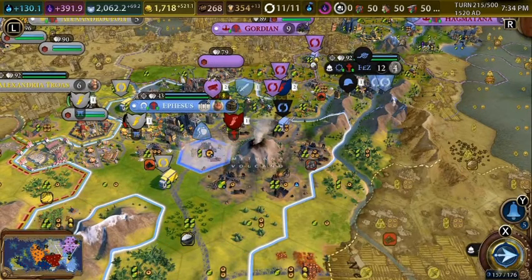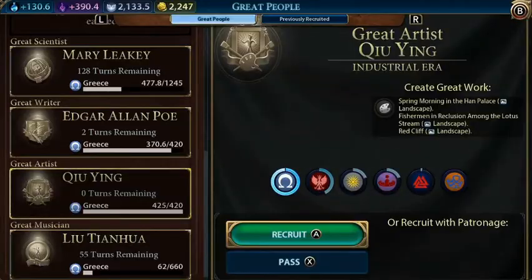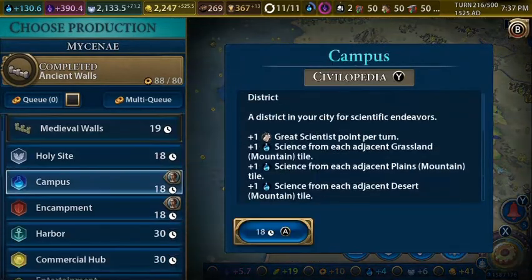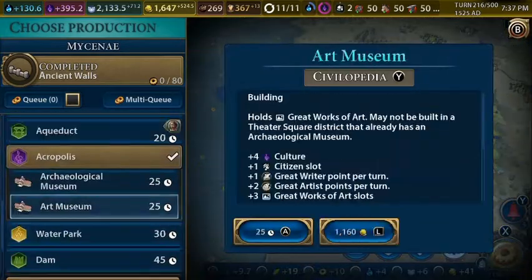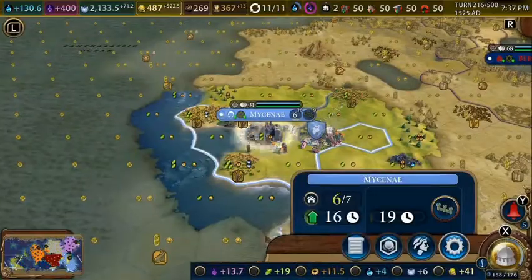We'll start repairing our tiles and go to the next turn. We got ourselves a great artist. We finished our walls in here. Let's just buy the amphitheater and buy the art museum as well. And let's work on walls here.